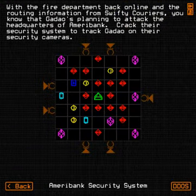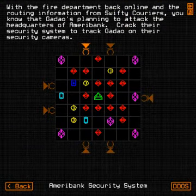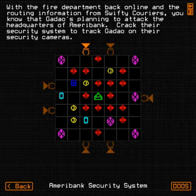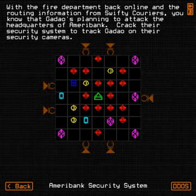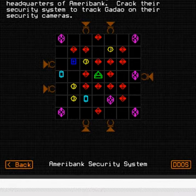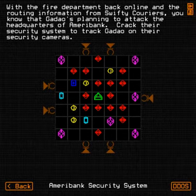Alright, epic boss fight. With the fire department back online and the routing information with carriers, you know that Goddard's planning to attack the headquarters of our mayor's bank. Crack the security system and track Goddard down to the security cameras.